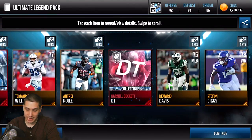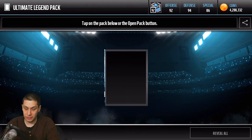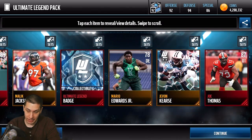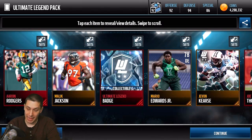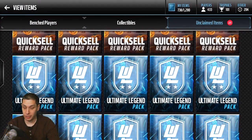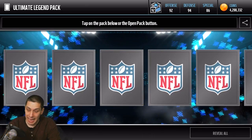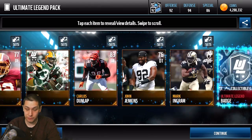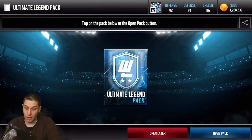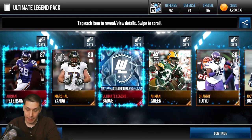We do get a defensive tackle collectible there for Darnell Dockett. Still looking for the Year collectibles for either Moss or Javon Curse. We do get an Aaron Rodgers and a Joe Thomas — three elites out of this pack, though unfortunately none of those are really that valuable. If you don't get all the stuff for the collectibles you need to complete the set, I would highly recommend selling the 84 overall golds the day that you get them, like the Curse and the Randy Moss, because those are the days they're going to be the most expensive.